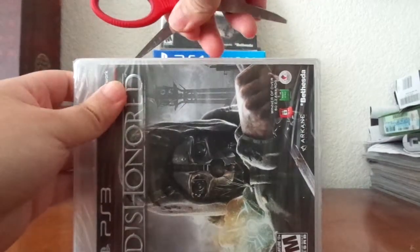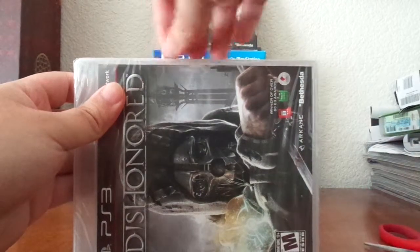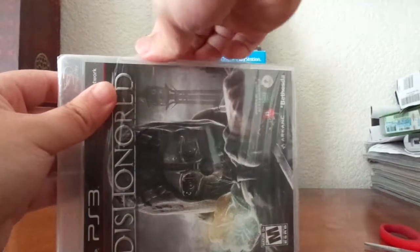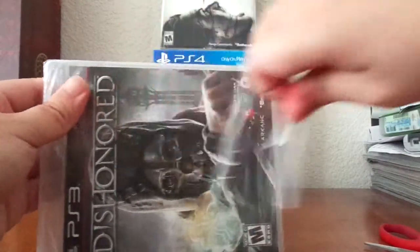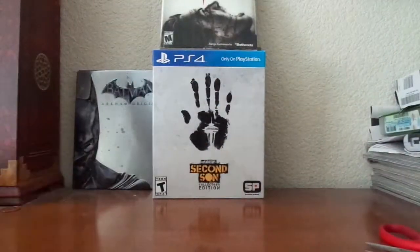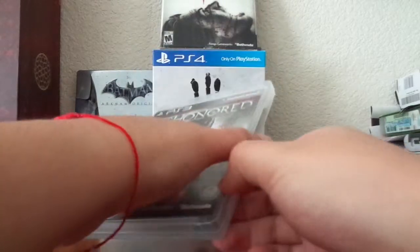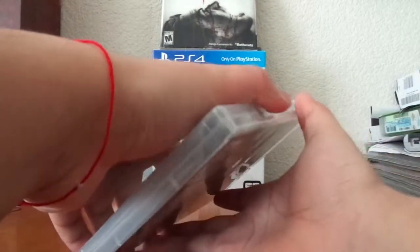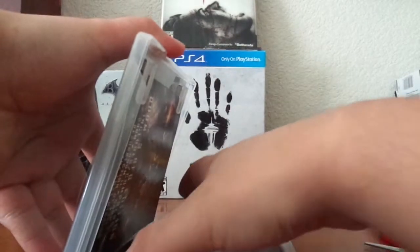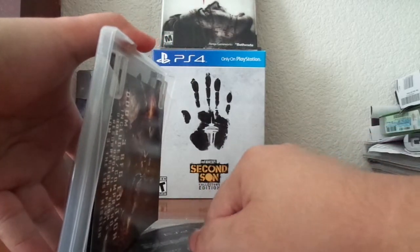Let's go ahead and open this item up. With our trusty scissors we'll just slice this open and peel off the plastic. Here we have the glossy box — let's open it up. It looks like the disc has already fallen out, so let's put it back in place.